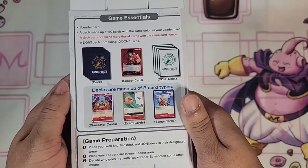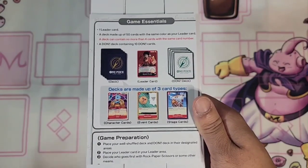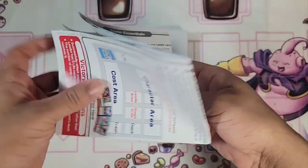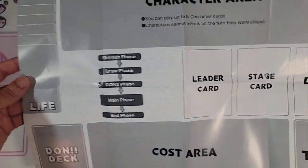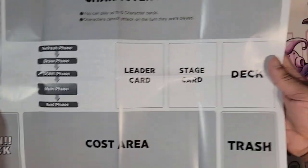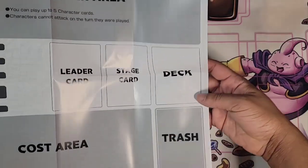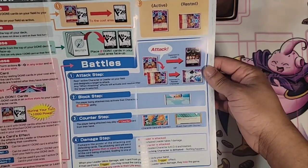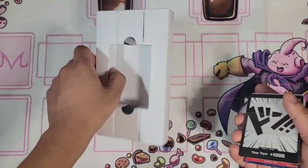I wonder if this is similar to Digimon — like the card game, where you put security cards on the side and the whole goal is to get rid of all your opponent's security cards to win. So this is the playmat itself. You do get a playmat! Life area — something similar to that. The dawn deck is new. Character area, cost area — this is really interesting. There's a trash or graveyard area. Very similar to other games. I definitely like how card games are taking a new approach to things.